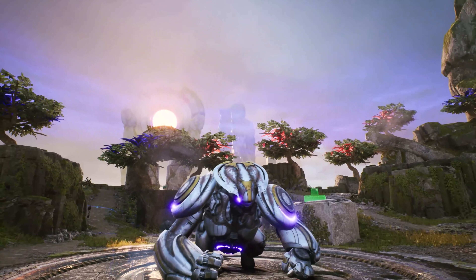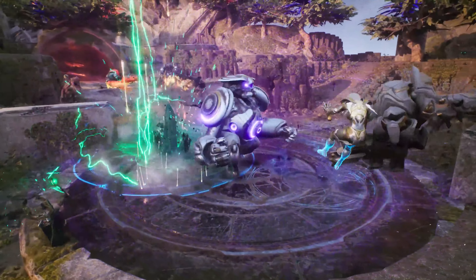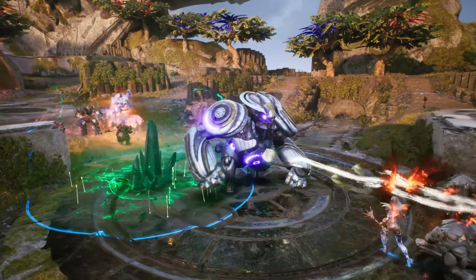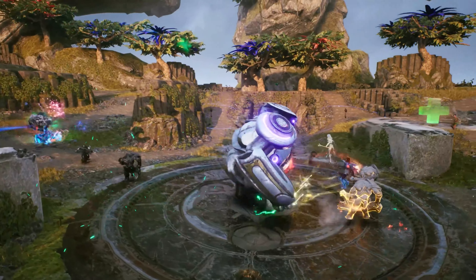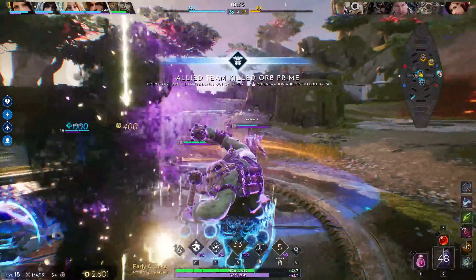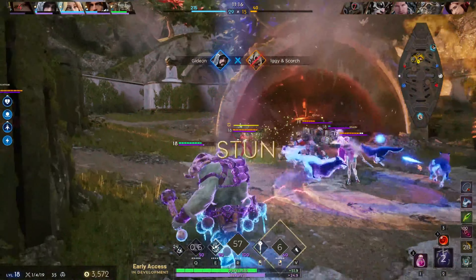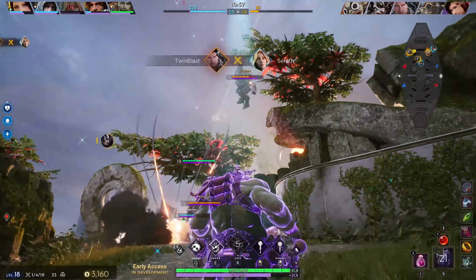Later on in the match, Orb Prime will spawn in the middle of the map for either team to try and take advantage of. This is a huge objective that neither team will want to give up easily, as it grants the team who secures the takedown a buff to their minions as well as health and mana regen, while also deducting a massive 50 points from the enemy team.